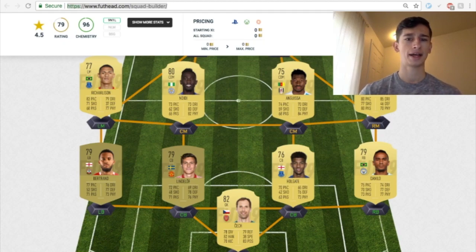Danilo at right back might be expensive — he is the fourth, fifth, or sixth option for right backs and is a little bit of a meta card. He has a high attacking work rate, medium defensive work rate, three-star skill moves, four-star weak foot. I'm thinking 2,000 to 3,000 coins. Ryan Bertrand on the left is a non-rare with three-star skill moves, three-star weak foot, high attacking work rate, medium defensive work rate — probably 1,000 to 2,000 coins.